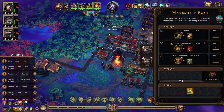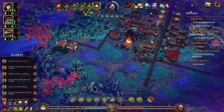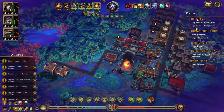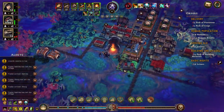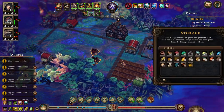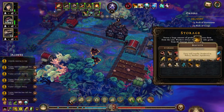We need five packs of permissions, five packs of props, and then we need 15 packs of building materials, but I'm going to wait a little bit. Now we could build the common hall.